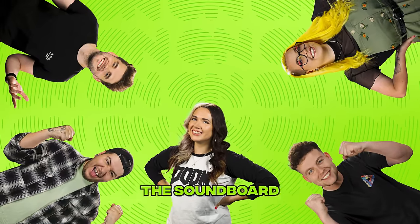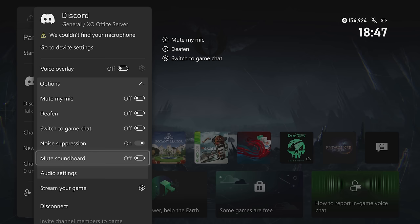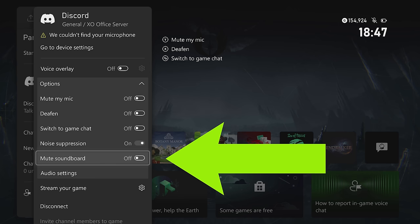Although if your friends are anything like the rest of the team here at Xbox On and abuse the soundboard till the cows come home, you can easily mute them in the options menu.